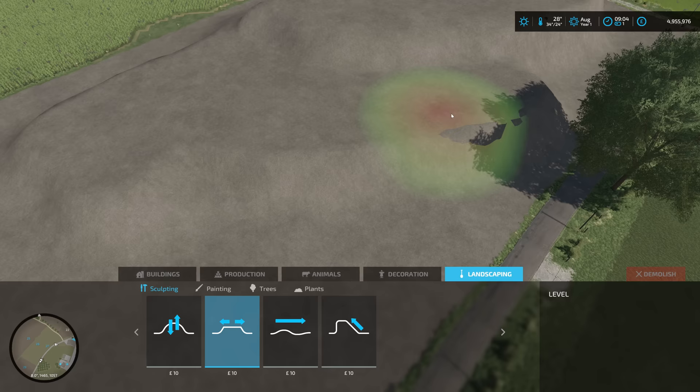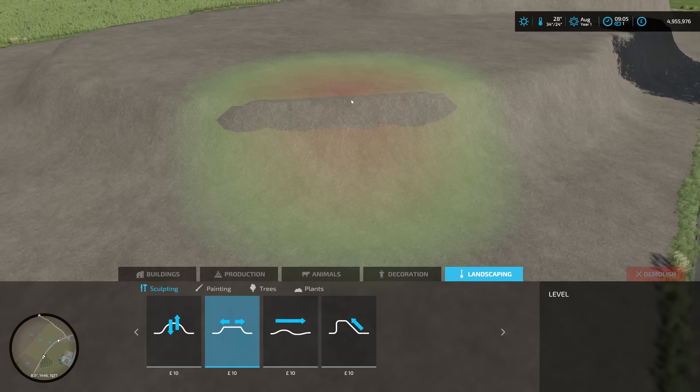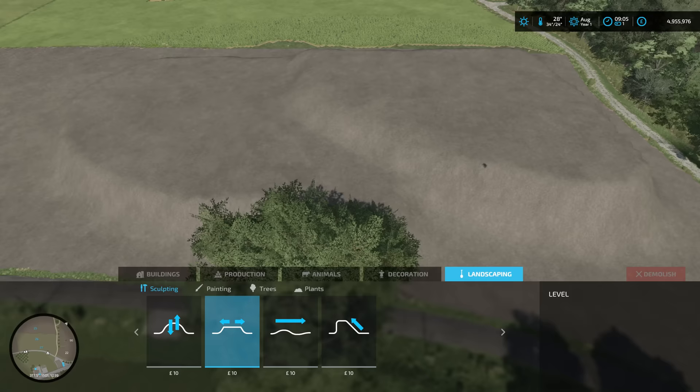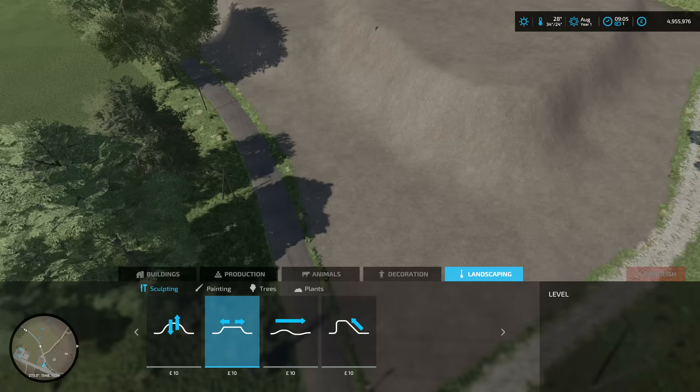So smooth that out a bit and then we've obviously got to think about leaving enough space to put some buildings down. As you can see we've got kind of like three layers - the ground layer, this middle one, and that top one. I think that isn't too bad. This is going to be crazy if it works out, but I'm happy with it.